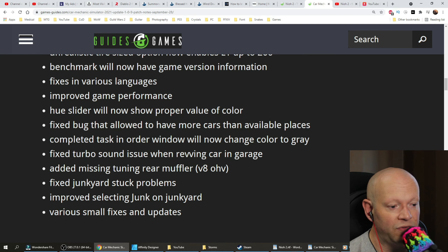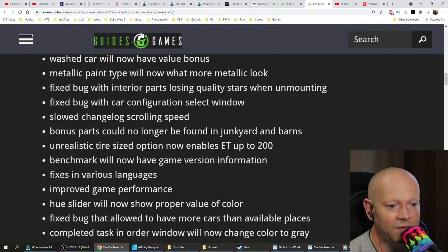Fixed turbo sound issue when revving car in garage. Added missing tuning rear muffler V80 — overhead valve, I'm assuming is what that means, I'm not car savvy. Fixed the junkyard stock stuck problems. Improved selecting junk on junkyard. Various small fixes and updates — and there you have it.